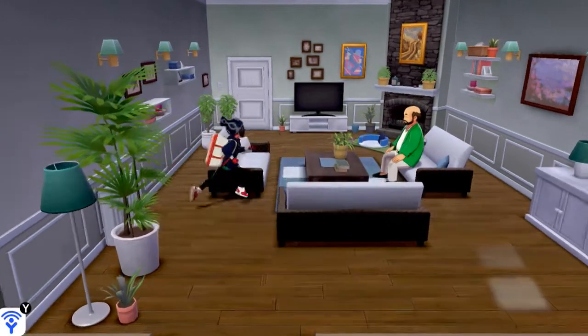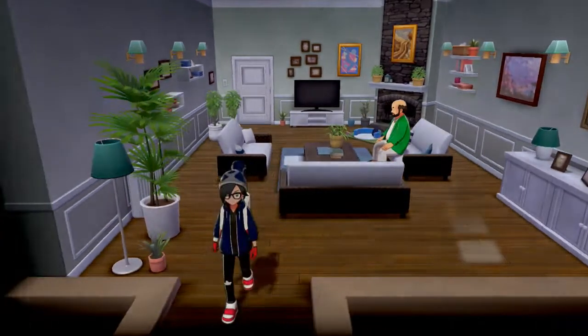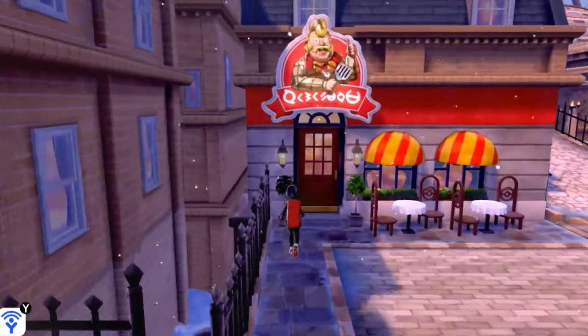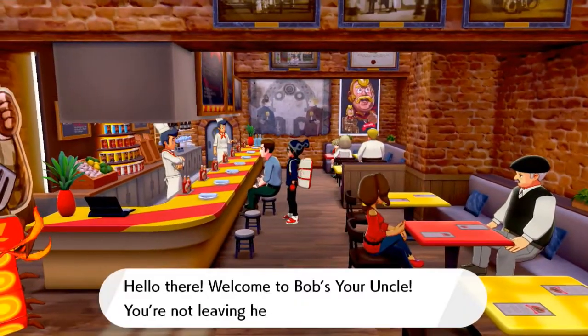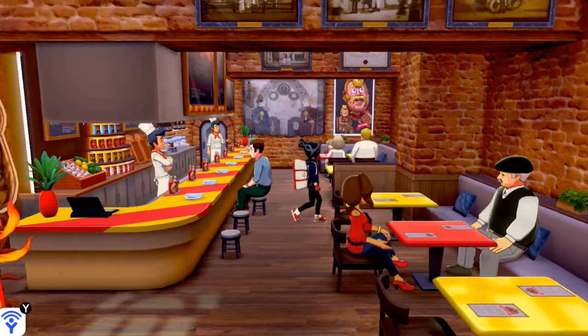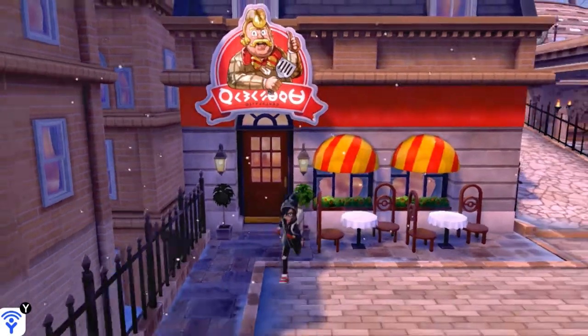We're going into this house to see what we can find. This guy says: 'I wanted to have a fringe blown to the side in a hair salon too.' I'm nodding in agreement. And here we have a Bob's Your Uncle restaurant. Just a few people talking inside. 'Welcome to Bob's Your Uncle. You're not leaving here without enjoying a delicious meal first.' You're not really going to find anything useful here, but we can move on and find some more items.